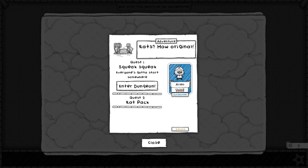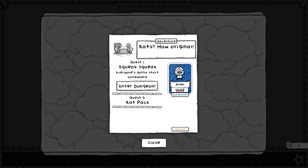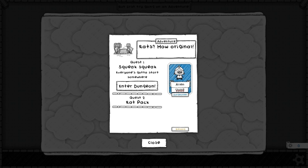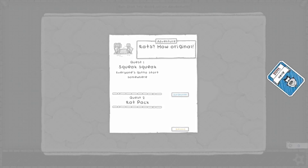Quest two is rat pack. So let's see — Alan, our chump. He has five hearts. He's a dungeoneer. Blessing — don't know what that means, I can't click on it. Maybe there's a card; we could get a blessing card at some later point. Let's enter this dungeon. Go, Alan, go!